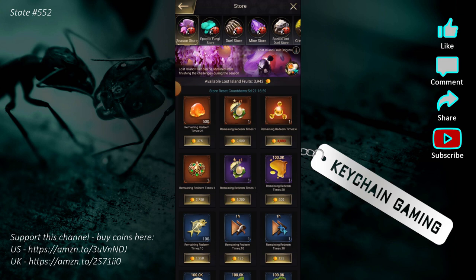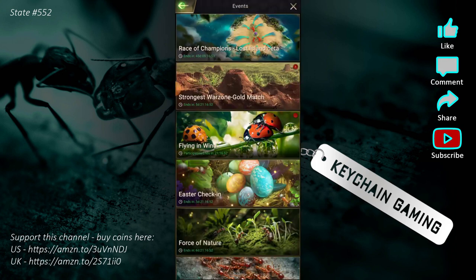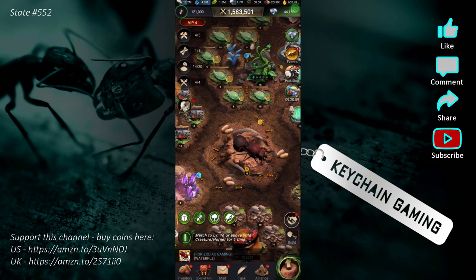So right off the bat, the first thing that's going to be important is getting your research going so you're stronger, so you can contribute to your alliance and towards your own progression — because it's tough when you first jump in here, unless you're a super strong player.